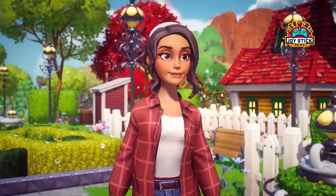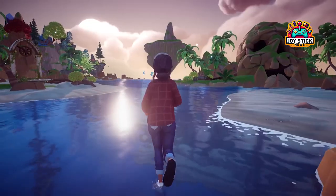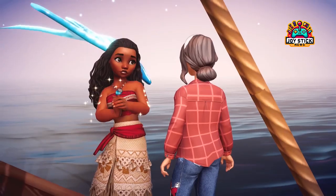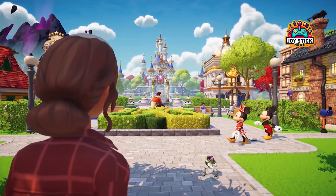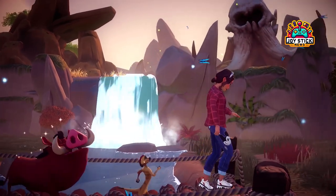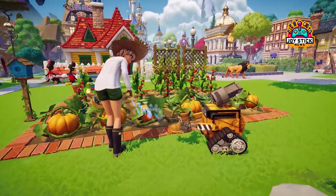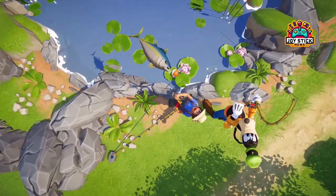The realm of extras: companions, Star Path, and Goofy Stalls. Companions in Disney Dreamlight Valley, especially the elusive Rainbow Fox, add an extra layer of charm and challenge to the game. And let's not forget about the Star Path — Dreamlight Valley's take on the Battle Pass system — it's a great way to earn exclusive items and challenges. As for Goofy Stalls, they're the go-to for stocking up or selling your treasures. Each stall in different Biomes offers unique items, making exploration even more rewarding.